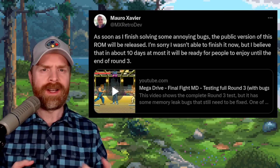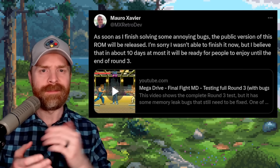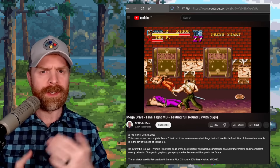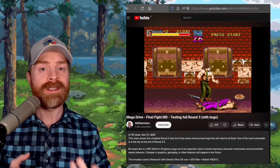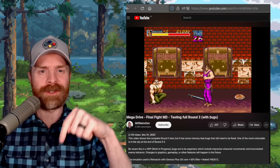If you've got an itch to play Final Fight on the Sega Mega Drive, there may be a project you're interested in. The developer is currently working through a memory leak but expects the public beta to be available within possibly the next 10 days. I'll drop a link to the tweet in the description below.